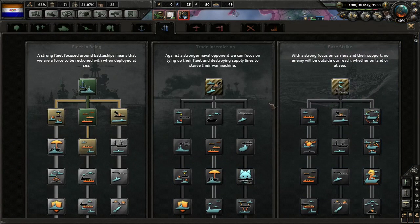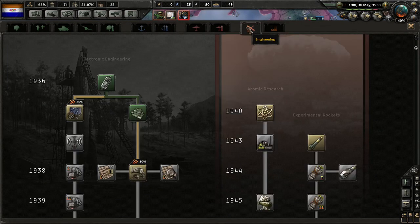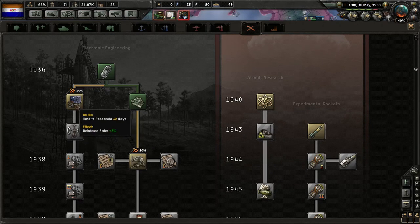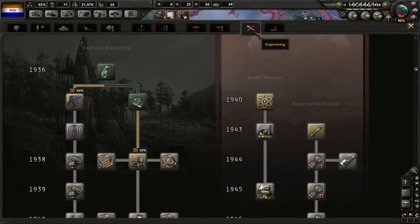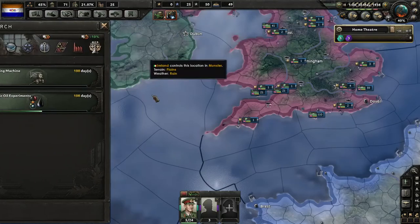We got our convoy sailing research — 200 days for the next one. We don't necessarily need radar stations. We're working on that. Research time — we're going to be so advanced.